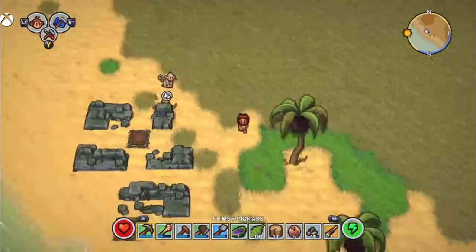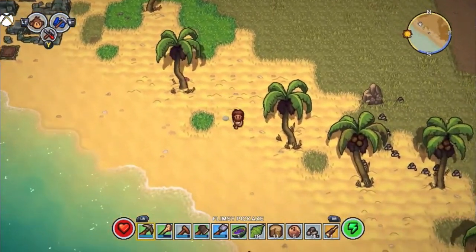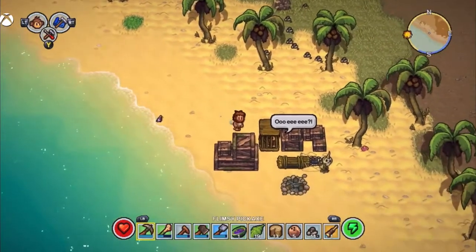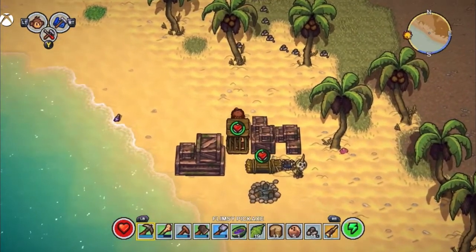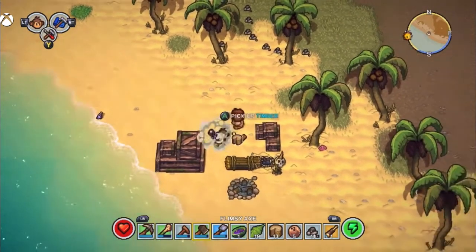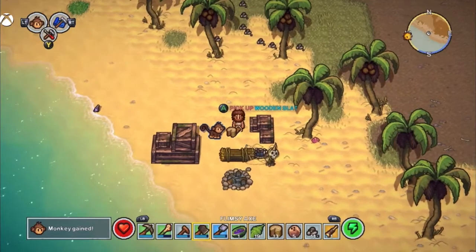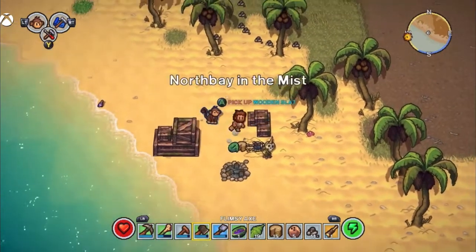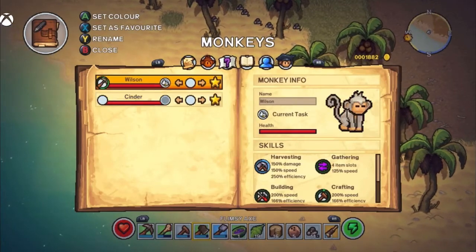Do we go and explore or do we go back to our base? He might be glitched out up there. Let's go down south and see - oh, another monkey! We have monkey number two of the series. I'm destroying the things around it and not the cage. You can change your colors, which is going to be handy so we don't get confused which monkey is which. We've got a gray one and we can keep this one brown.